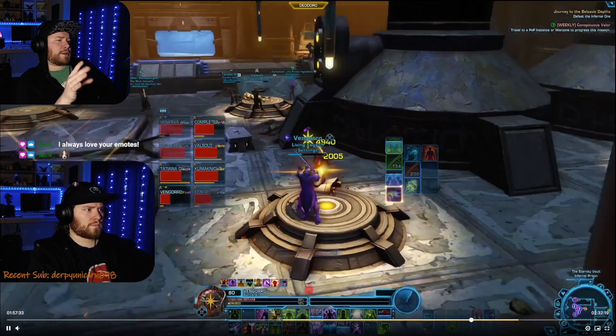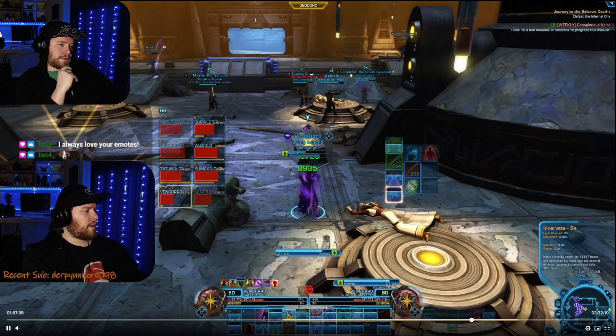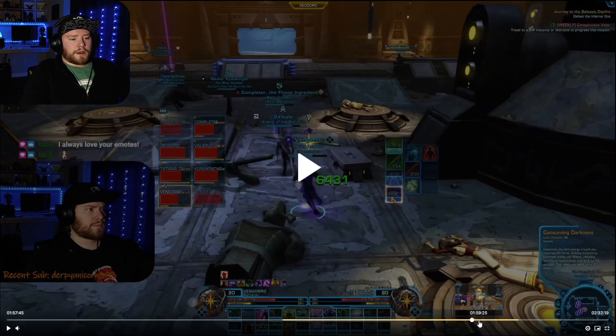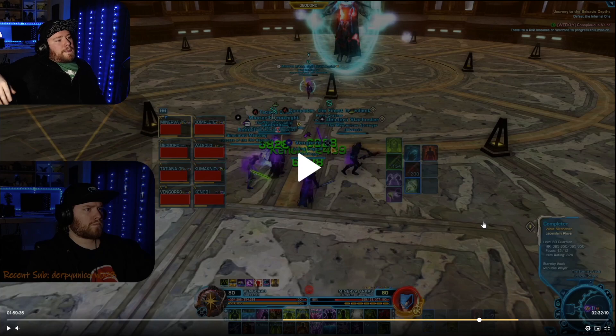Hard mode and story mode kind of go the same, except you're just going to have a little bit less health in hard mode. Then we move on to Soa. This fight is nice to run through because it shows a lot of single target healing, AoE healing, and specifically optimizing healing as far as AoE goes. I'll kind of do a play-by-play of how to approach just general AoE healing here.